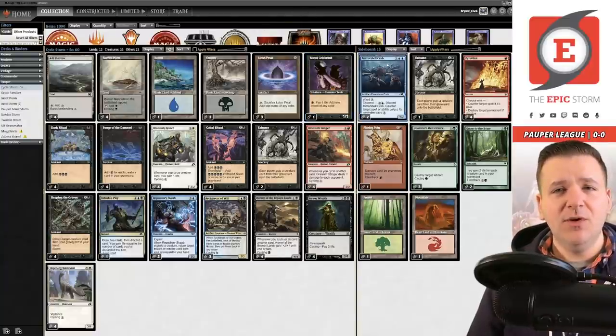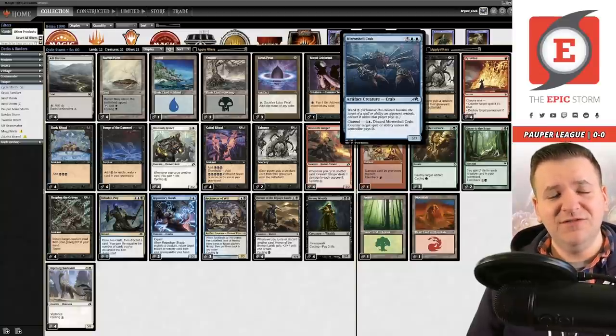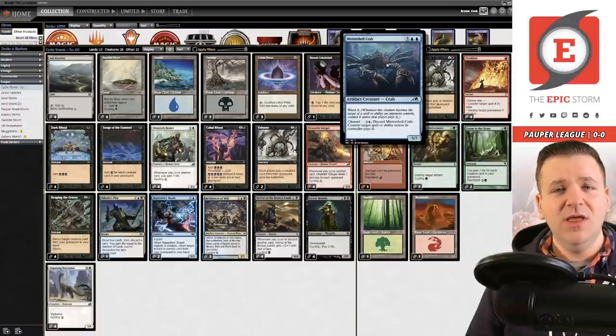It left because we have a new creature from Kamigawa: Neon Dynasty — Mirror Shell Crab. Crab is a 5/7 huge creature that doesn't die to a Gurmag Angler unlike Striped Riverwinder, and it puts itself to the graveyard much like a cycling creature would with the Channel ability. It also protects itself with Ward 3. This card does pretty much everything we want while stopping Relic of Progenitus, Bojuka Bog, and everything else. That's why we're not running Striped Riverwinder.